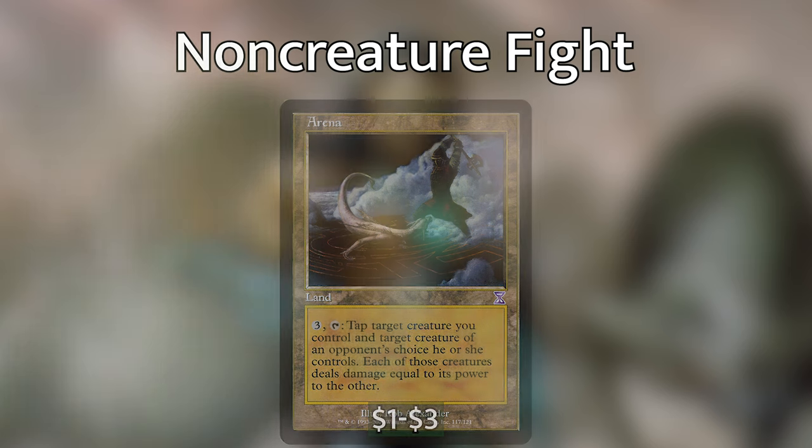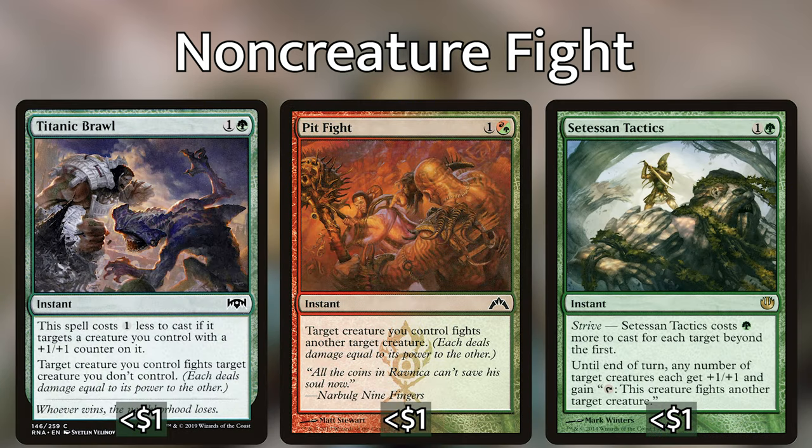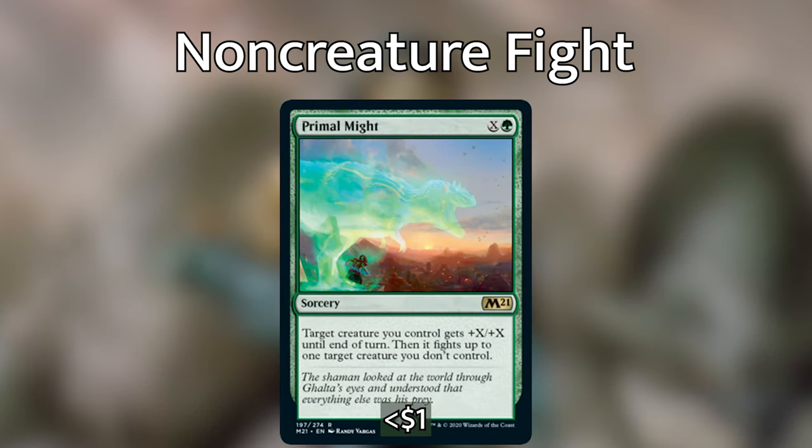As for actual spells, I would encourage you to run mostly instants like Ancient Animus, Pit Fight, Ctesan Tactics, and Titanic Brawl over the many sorceries that allow one of your creatures to fight. Prey Upon might be an exception because it costs just one mana. Primal Might, the brand new sorcery from M21, is a great example of a sorcery worth running: you can beef up one of your tramplers, have it fight, draw a card from Nayeth, then at the beginning of combat use your last mana to double that creature's power with Nayeth's other ability, make it have to be blocked, swing, kill your opponent's creature, draw another card, and probably get in some trample damage.